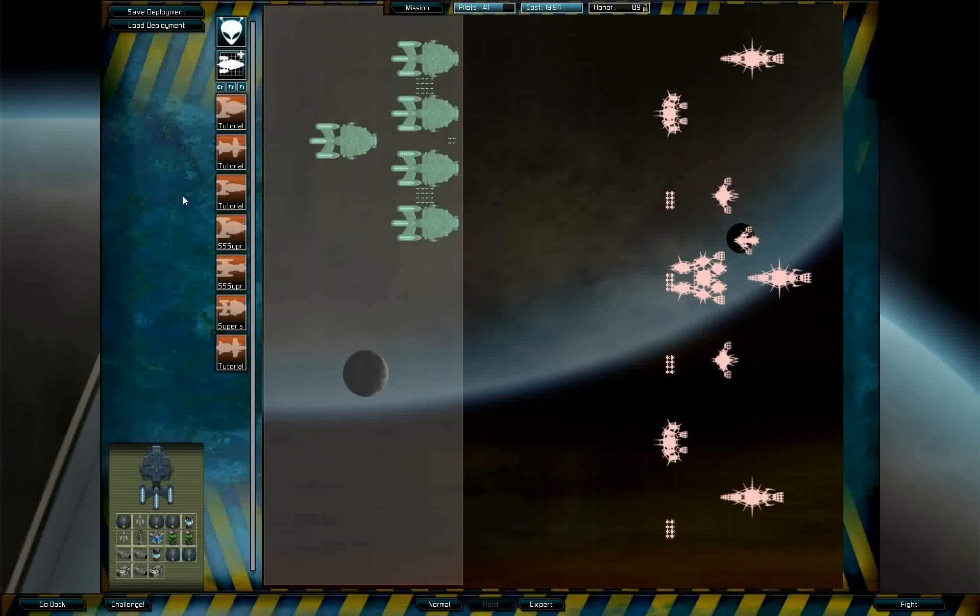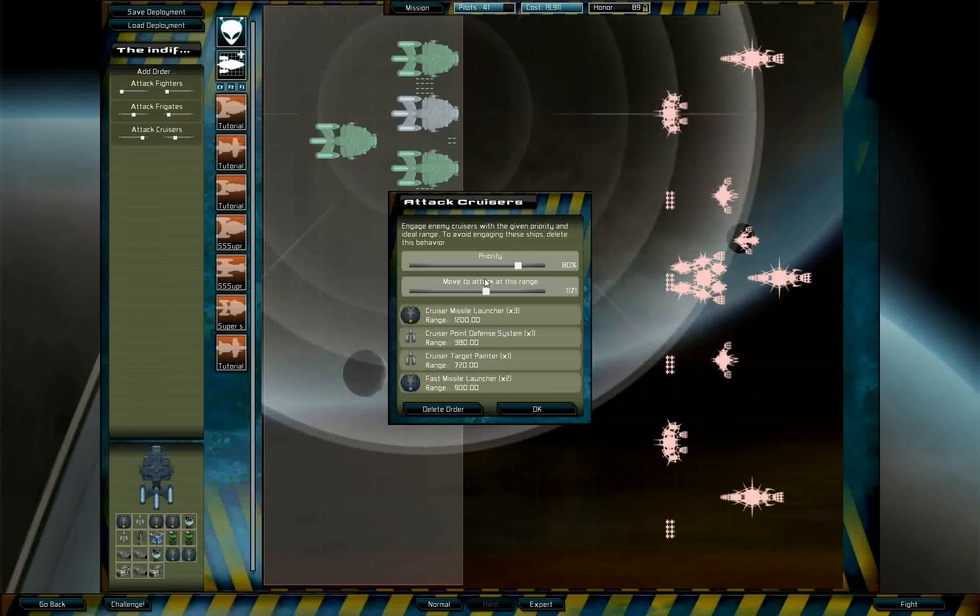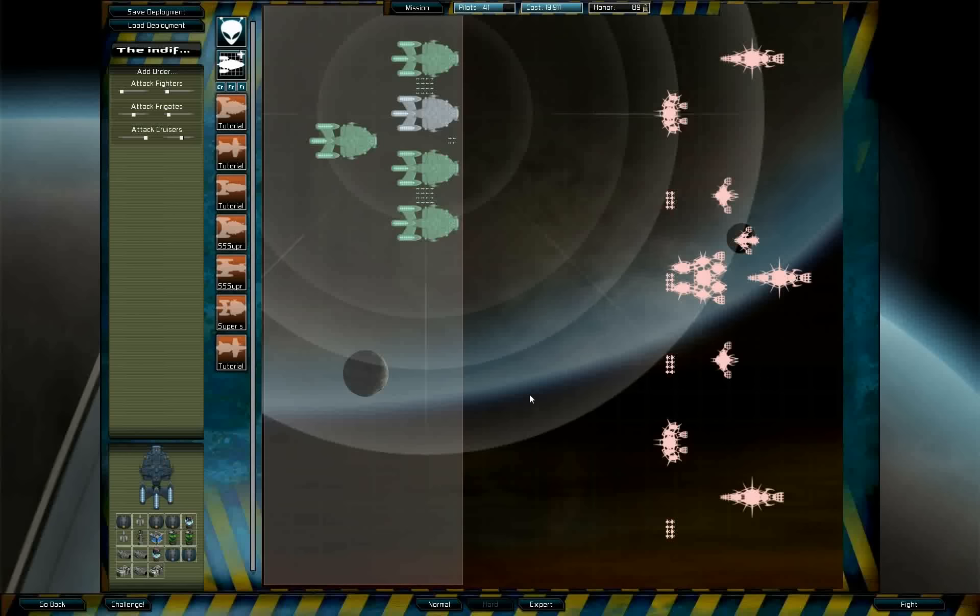Now I'm playing this battle in hard difficulty, the same exact setup as I had before — some fighters to distract the enemy and a bunch of super sperms. Let's see what their range is: point defense system, a target painter. Let's set that to 1,200. And let's up the priority a little bit.